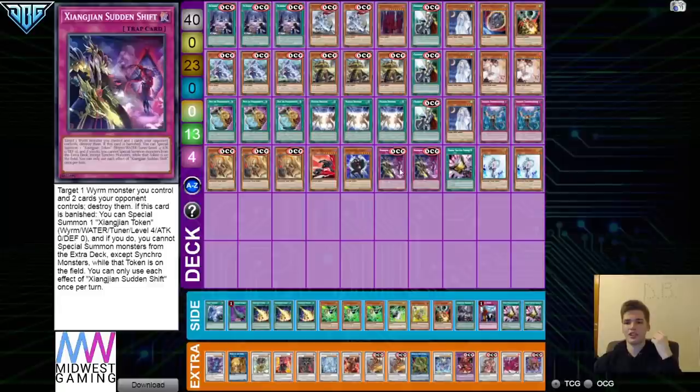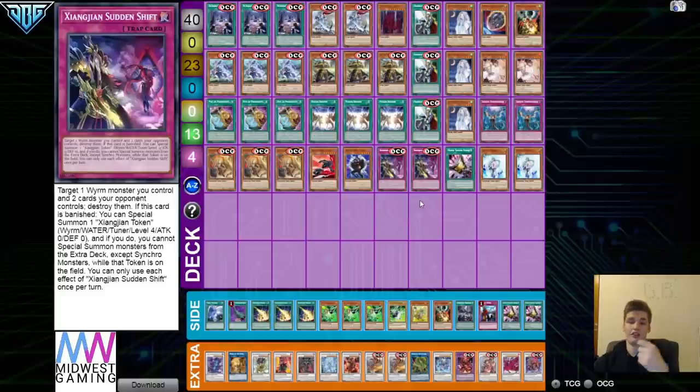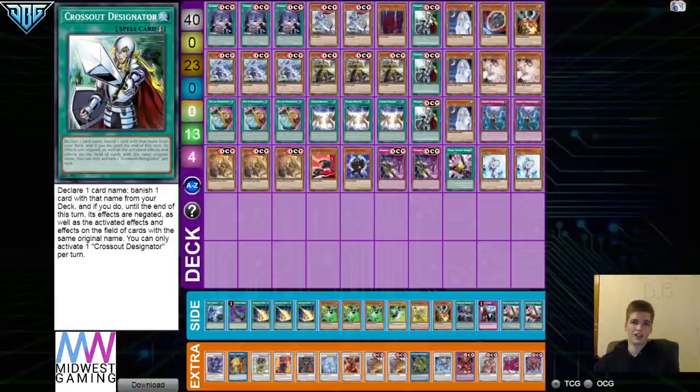We play two Sudden Shift. Having two is very good because you can synchro, add one, and then Tai E dump one, so you don't have to Sudden Shift to destroy your own synchro — you destroy the token produced off this instead. We play three Cross Out, which helps us against hand traps since hand traps can be rough in this deck. Post side deck it lets you beat the hardest card the deck has a problem with — Token Collector — though my list actually just beats that card.